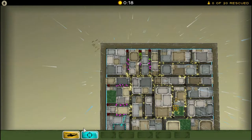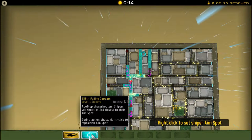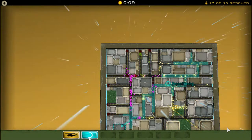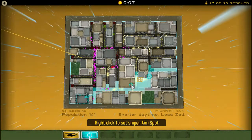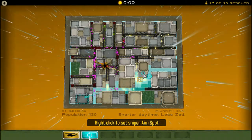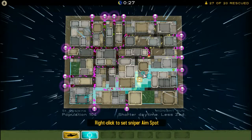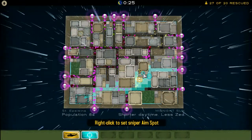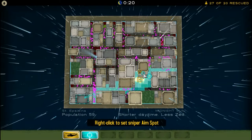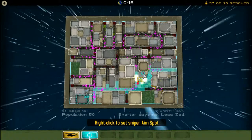I'm just repositioning the snipers to aim above the evac zone — the evacuation zone — so any zombies getting close should get shot and we can get more people out. It's night time now so there are a lot more zombies coming in. Because this was a level two outbreak there was more population at the start and more zombies. You can get up to a level four outbreak.